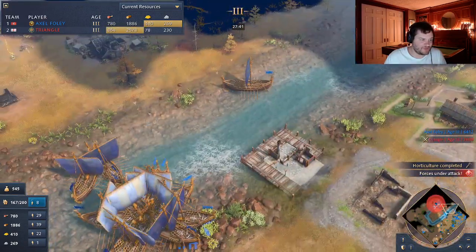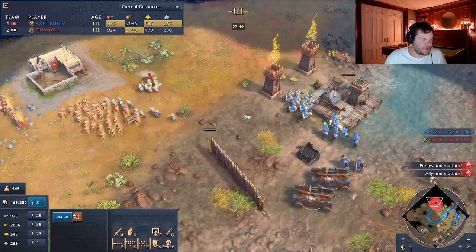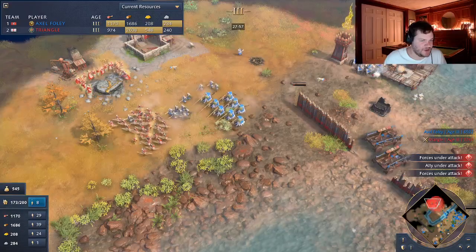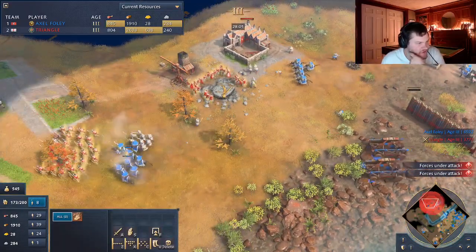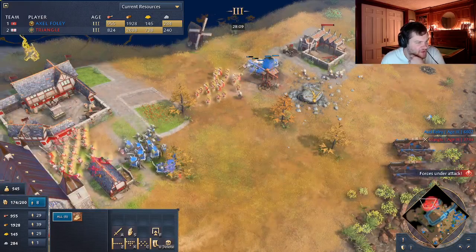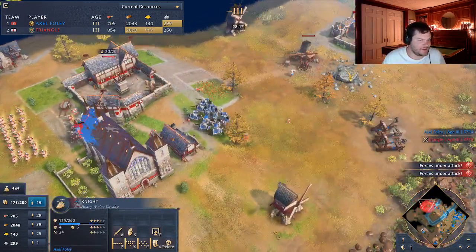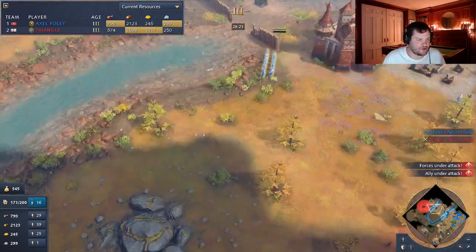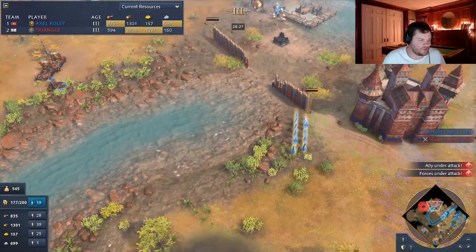We're taking the boars, getting good food sources. I ran out of fish up here and had to move back down. Here we go - running our army in. His army does not want to see this. The spring gold just gets crushed. He doesn't have enough spears - I have upgraded knights as well. It's just not good for him. We push into my opponent's base. He tried - he did such a good job, came so close. But in the end, just too short.